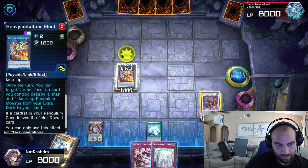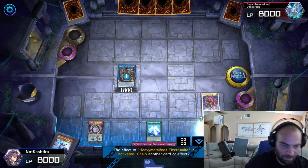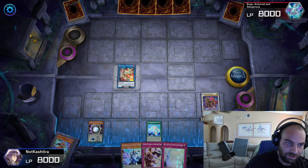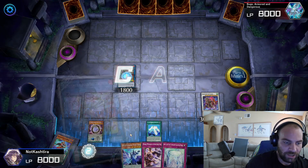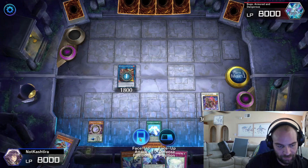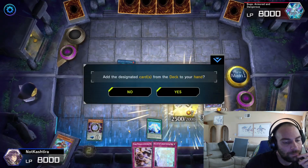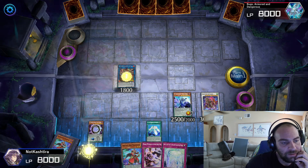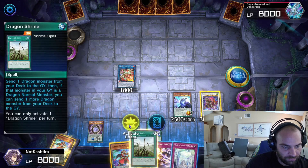Last time we popped the wrong thing, but this is the optimal way to do it: Electrumite, pop Double Iris, trigger the Astrograph Sorcerer. We're going to grab another Double Iris from the deck. Electrumite draws a card — we draw into Dragon Shrine, which is pretty cool for next turn. We're going to go ahead and scale.